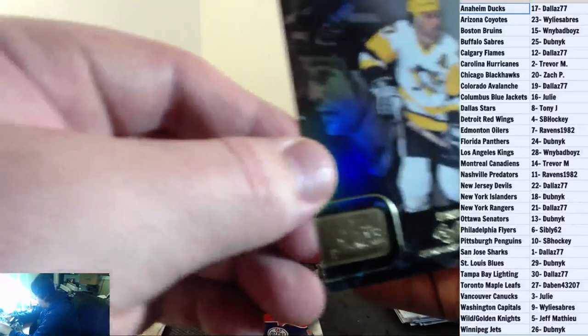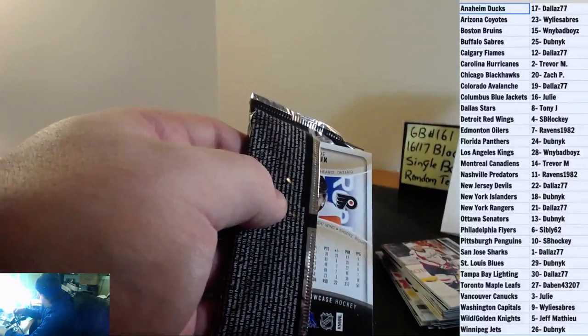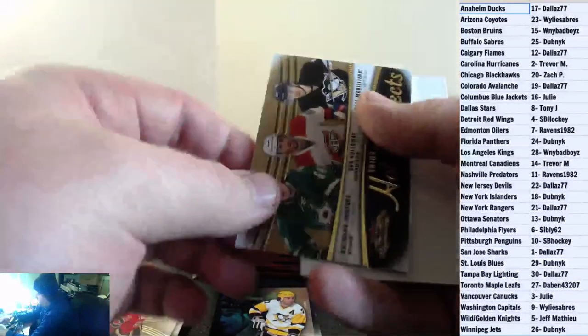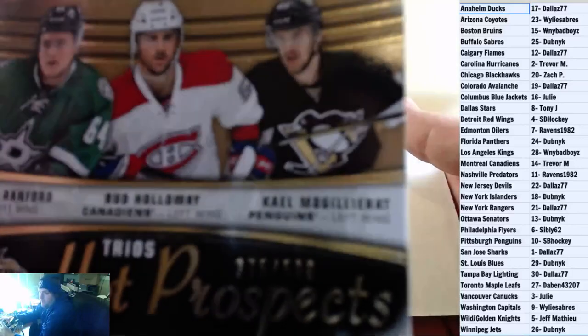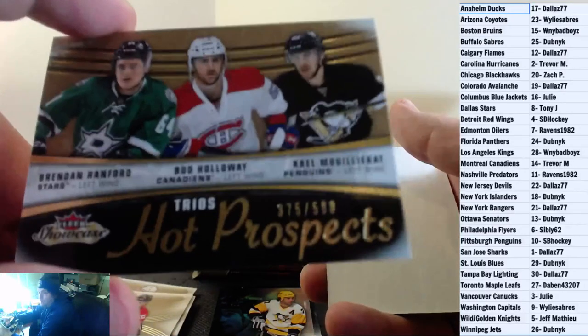Paul Coffey Flair Showcase for the Pittsburgh Penguins. Sorry Facebook, forgot to show you the Connor. Hot Prospect Trio — Brandon Ranford, Bud Holiday, and Kale Moolirat. Stars, Canadiens, and Penguins. $3.75 of $5.99 Hot Prospect Auto. Randomize that off at the end of the break.